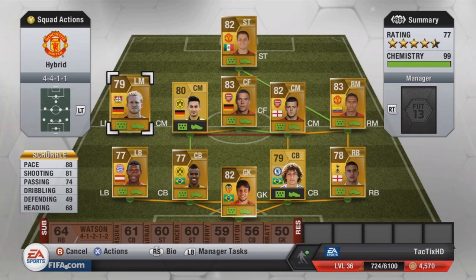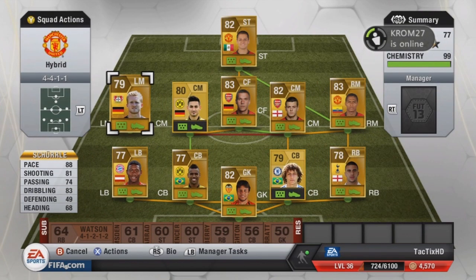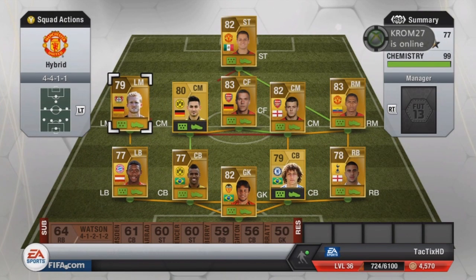At left mid I have Schürrle — 88 pace, 81 shooting, 74 passing, 83 dribbling. Really good left mid with really nice long shots, 4-star weak foot and 4-star skill moves. Only cost me 1,000 coins — that's a great price for him. I definitely recommend him for any German or Bundesliga squads.